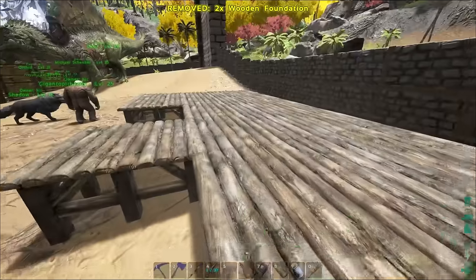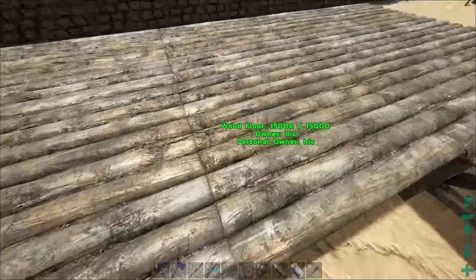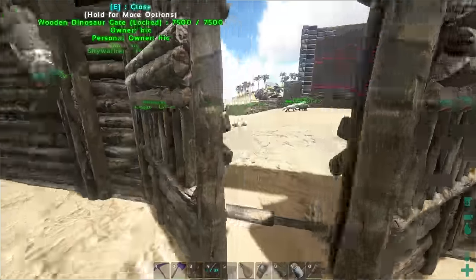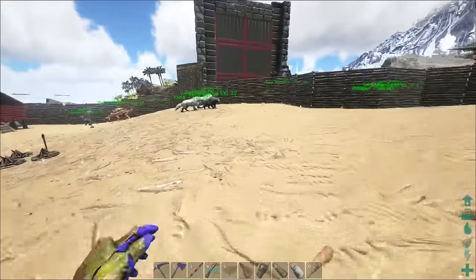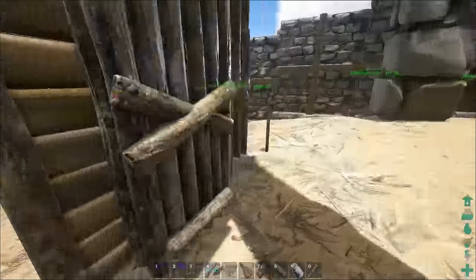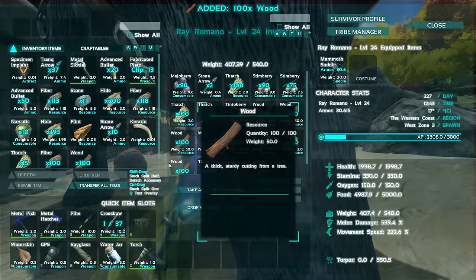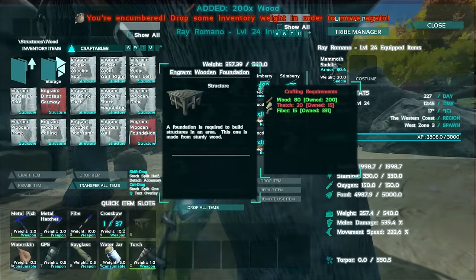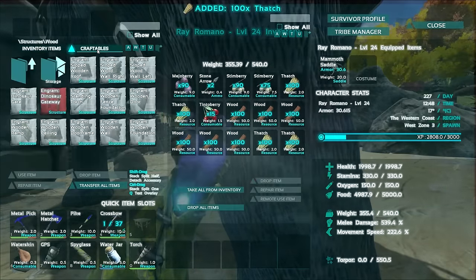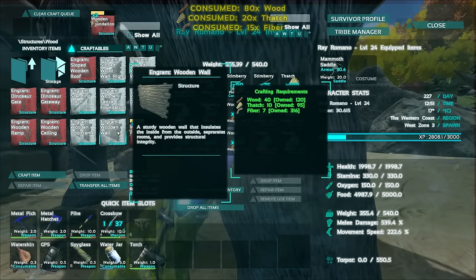We're going to do something like that. Maybe I should have emptied that one — this one probably should have been blank. I'm going to take care of making some more materials because clearly I need at least one or two more foundations. I need more foundations, I know that much. So I'm going to run over to Ray here, and I'm probably going to need more walls than I planned on as well.